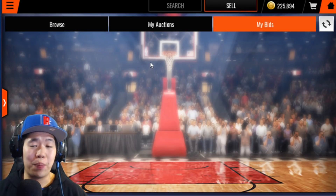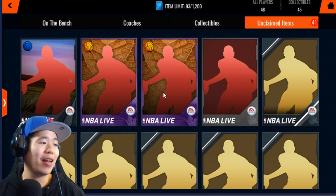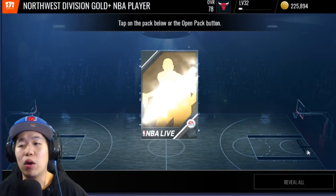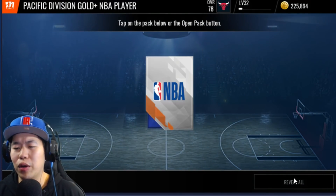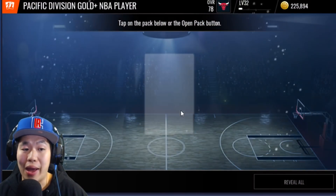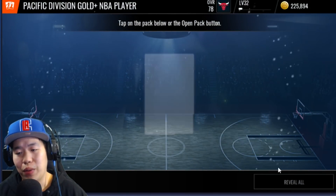Now let's show you guys me opening a bunch of packs. These are regular packs from grinding — 30 Pacific division packs. We'll see what we pull: if we get an elite, we're making bank; if not, golds are selling for 2-3k so we'll at least make some coins. Pulling Jeremy Grant, Zubac, Lou Williams — some golds are worth a lot. I estimate about one elite every 20 packs.